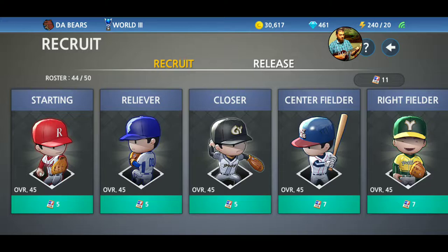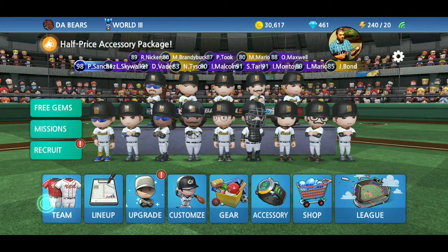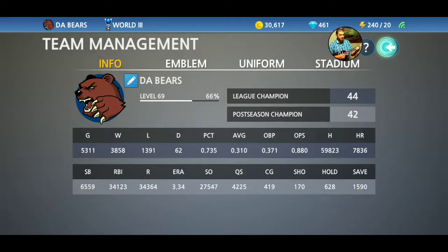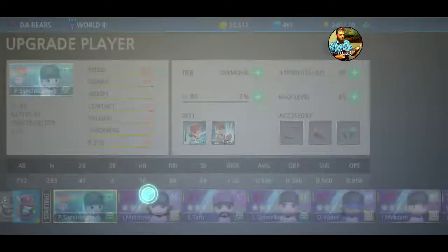You want to eventually recruit enough players for your entire team to be recruited players, because recruited players are better than the given players when you start the game. The given players are not upgradable. The recruited players start bronze, then they become silver, gold, platinum, and diamond.